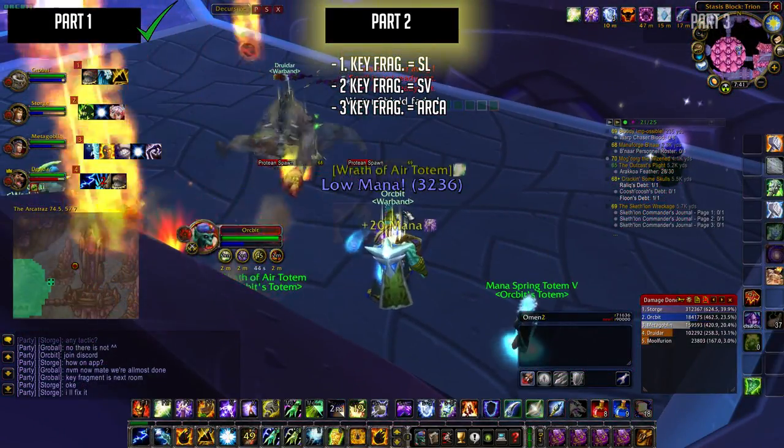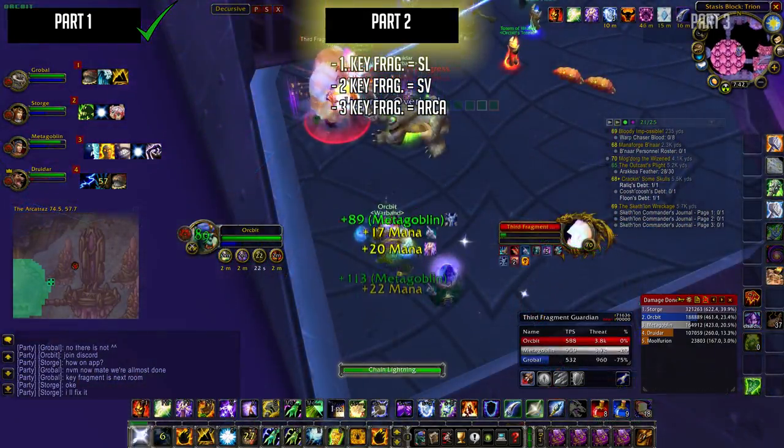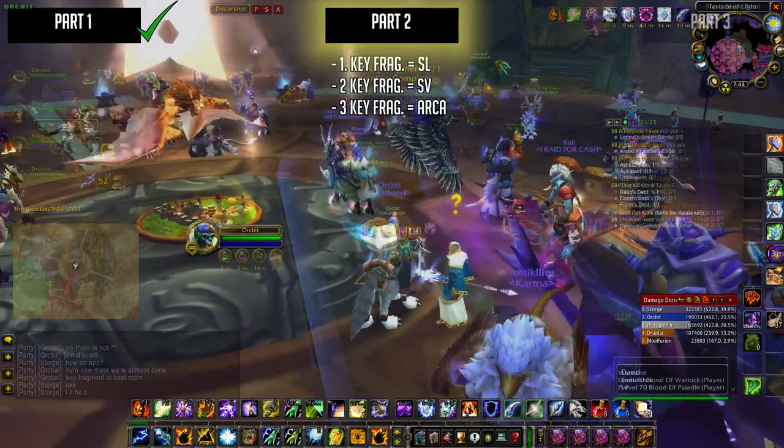The key fragment in Arcatraz is just around the corner from the first boss. Again, same procedure - one of you should click the arcane container, kill the guardian, loot the fragment, and you guessed it, return to Khadgar in Shattrath City.